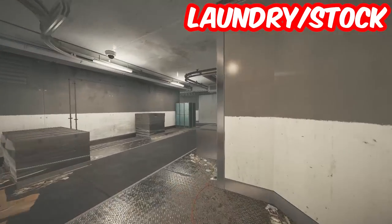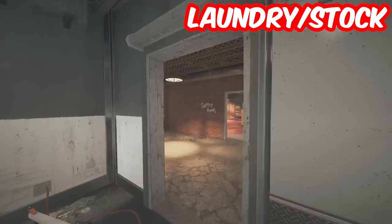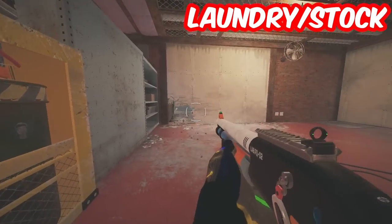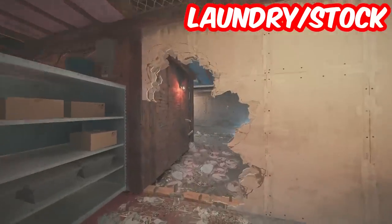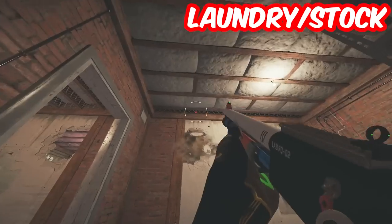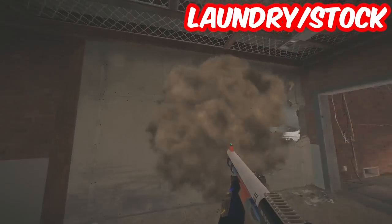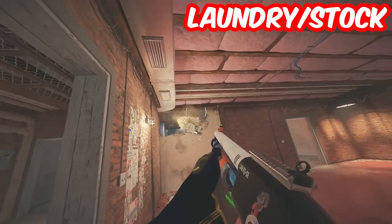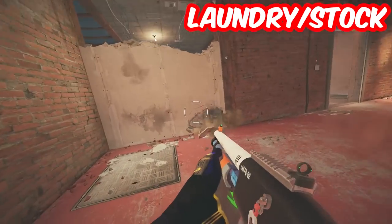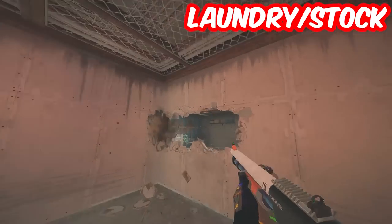Next up, one of your shotgun players — either Mute, Frost, whoever you have — you're going to make the head holes and you're going to make the rotates. The first rotate you're going to make is Bunker. Bunker leads into blue and you put your shield down as well. Next up, we have the laundry rotate and the laundry closet rotate as well. Then you want to make these freezer holes, the pillar single wall — open the top and the bottom for the feet holes and the top head holes. Then you're going to open the E-box walls.